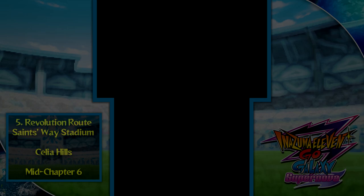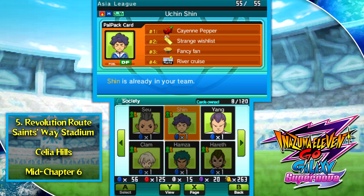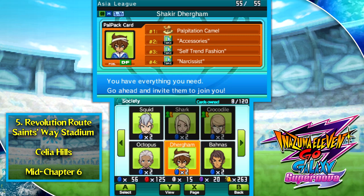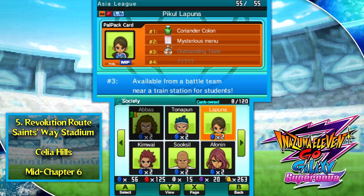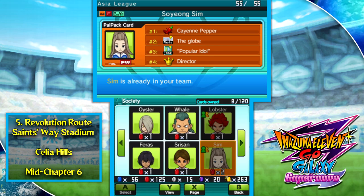If we head to Saints Way Stadium, I'll first show you the actual PALPAC society that lets you get players from any FFI team before heading into space. You can see we've got all the required items from doing those earlier competition routes — you also need a Coriander Cologne as an extra bonus. You can get these relatively early on in the game as long as you have all their other requirements.